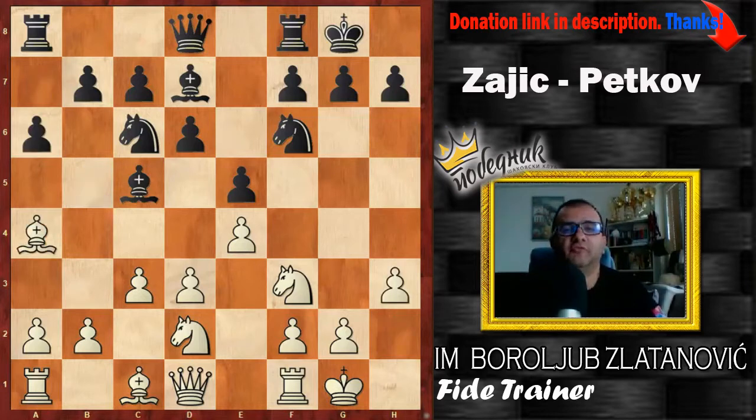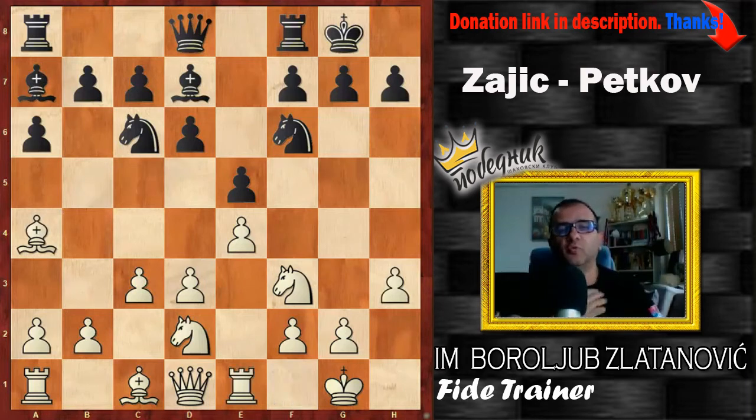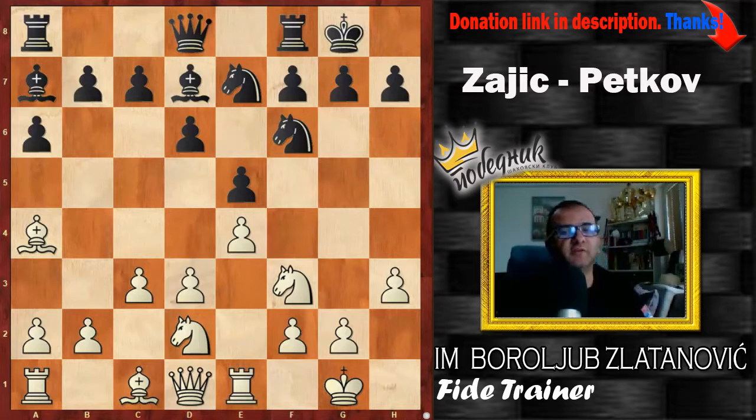Okay, a6, Ba4, Ba7, Re1. The typical idea of Nf1, Ng3 can be implemented here. Now we see that maybe white wanted with h3 to prevent black's move Ng4, targeting f2. After Ne7, there is a crossroad. White can take the bishop, hoping to prove his bishop on c1 would be better than Bb7 in a potentially arising endgame, because of fixed pawns on e4 and d5.